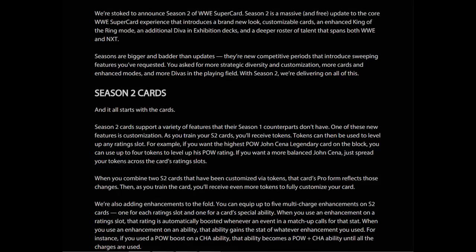If you want a more balanced John Cena, just spread your tokens across the card's rating slots. When you combine two S2 cards that have been customized via tokens, that card's pro form reflects those changes. Then as you train the card, you'll receive even more tokens to fully customize your card.